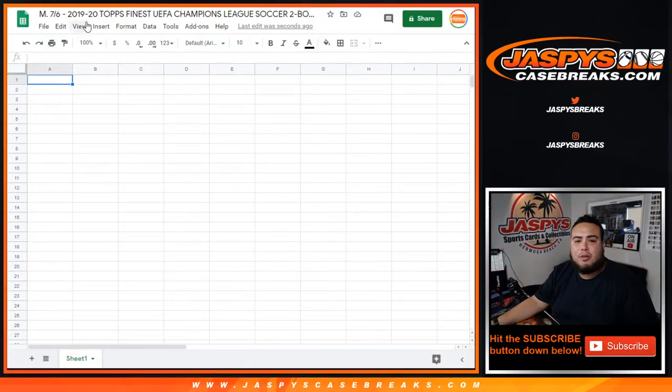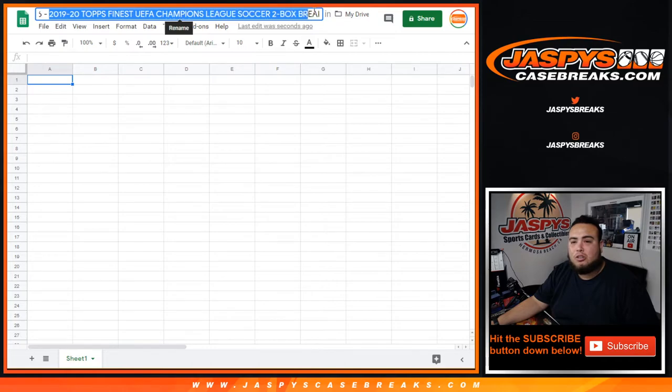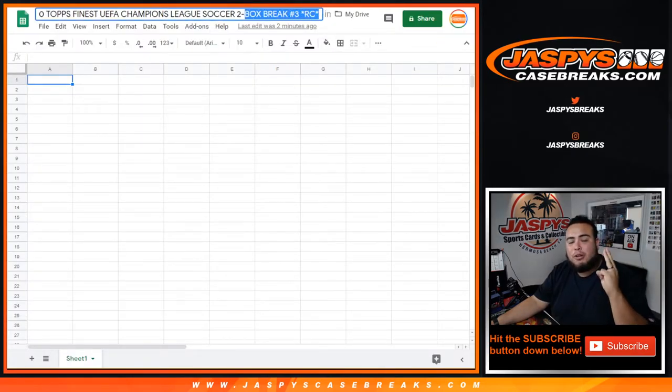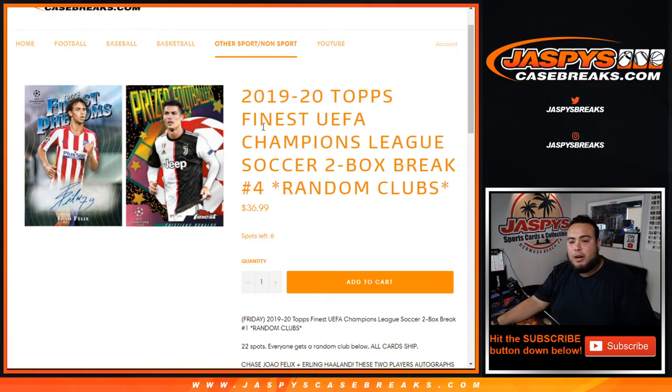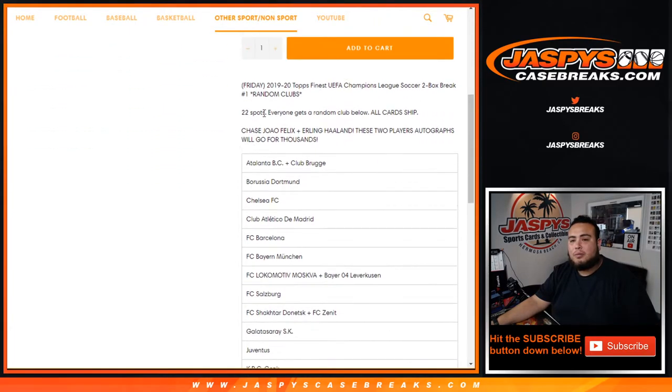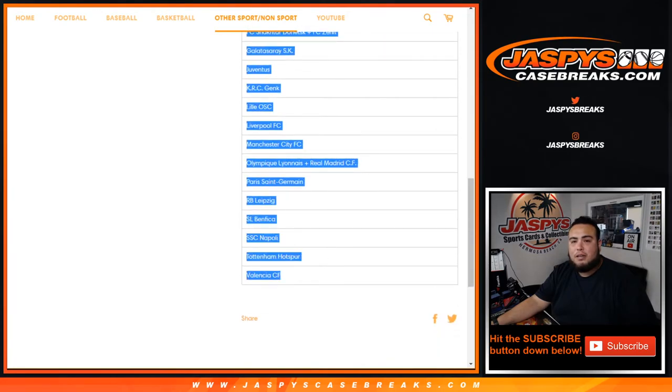What's up everybody, Jason here from JaspersCaseBreaks.com. 2019-20 Topps Finest UEFA Champions League Soccer two-box break, random clubs, number three. This is number three, just sold out late last night, early this morning after we went off air. Nick has uploaded number four and we're already down to five left. This is break number three — 22 total spots, everybody gets a random club. Chase the Joao Félix and Erling Haaland autographs — those top two player autographs will go for thousands. There's the clubs, from the top all the way down to Valencia. Let's roll.